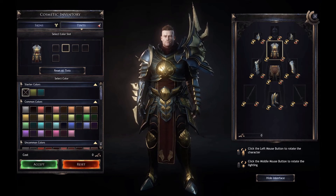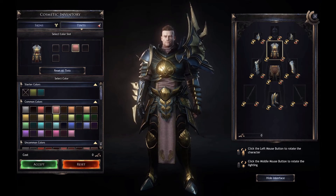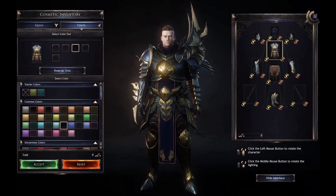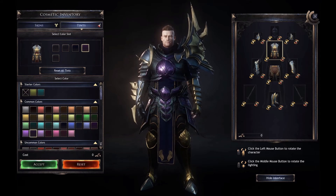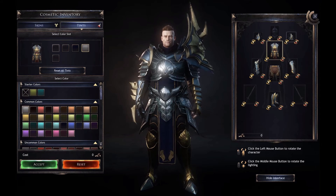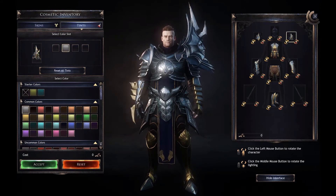As for skinning your items, any item you loot will be added to your available skins list. This includes uniques. You'll be able to apply the skin regardless of its armor type, though I assume only a shoulder item skin will apply to a shoulder, etc. You should be able to change leather-looking armor to plate mail, or vice versa.